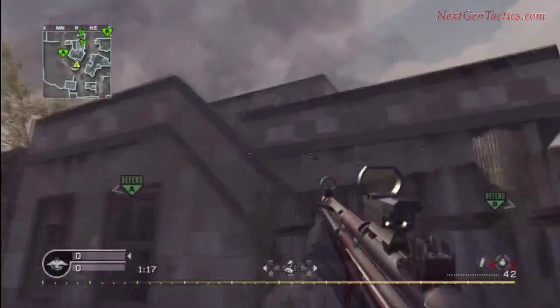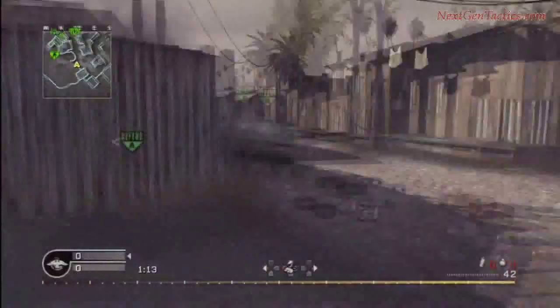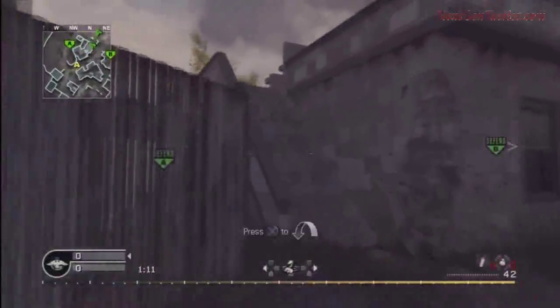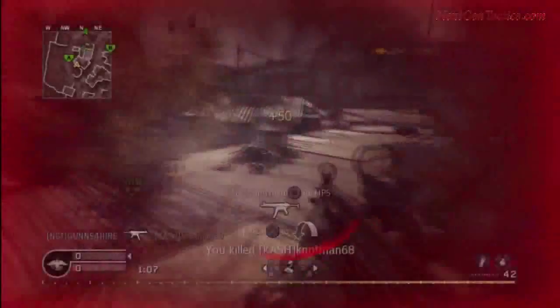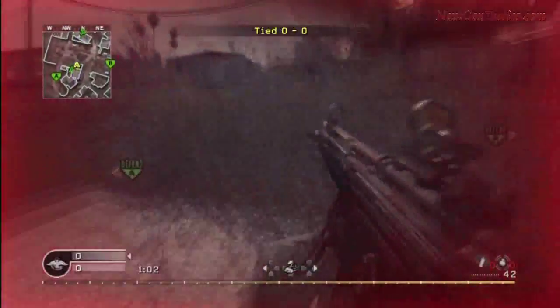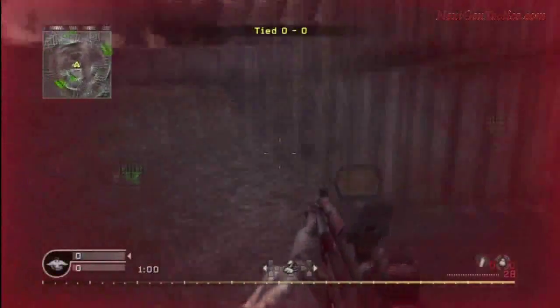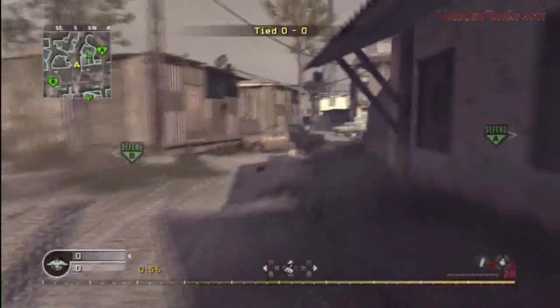We saw the guy go up there — you don't want to take a shot and let him know that you're actually there. He can hear you but he's not exactly sure unless he has stereo surround. So we whip this guy real fast. We're getting hit from behind so you gotta move. Kill and move — don't assume. I jump right off because he's going to assume I'm staying up there. You want to completely remove yourself from an area where you just killed.